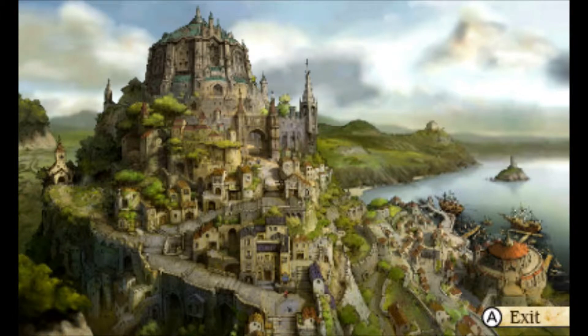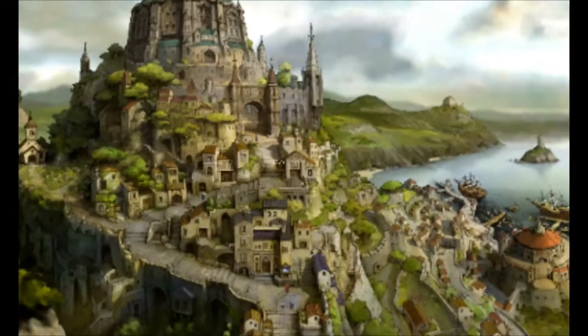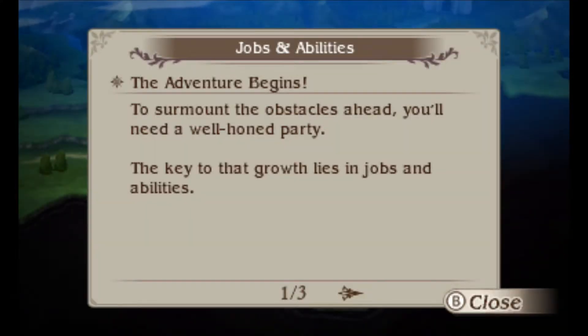Hey there everyone, welcome back to Scoop of the Crispy. We are here continuing on with Bravely Default. We're here in Caldisla, the Kingdom of Caldisla, and we're gonna go out and explore. Tiz, our little buddy, he lost his entire town. Go ahead and leave your comments below and subscribe to keep up with the latest videos.